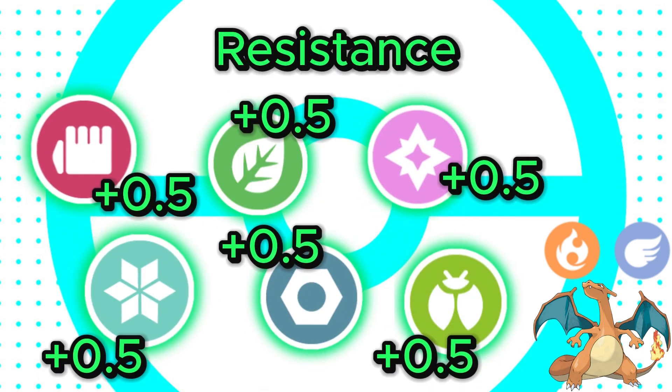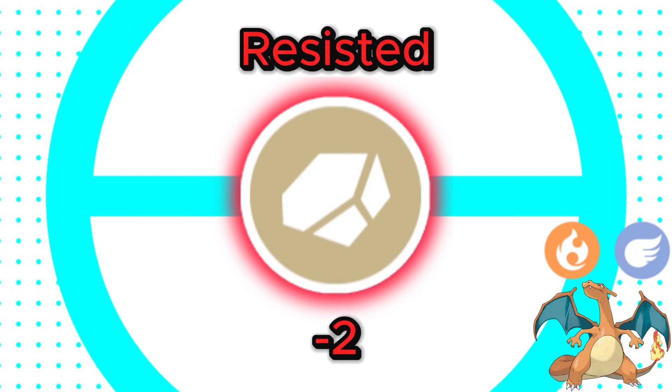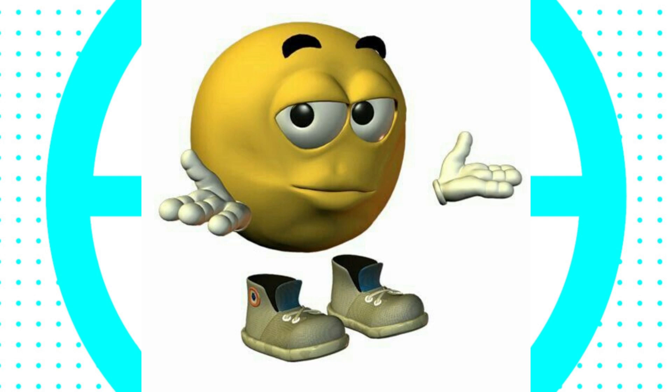It will gain half a point for each resistance, another half point for every double resistance, and lose 2 points if both types are resisted by the same type. It gains 2 for each immunity and loses 2 for each liability — types that are immune against it. If there is a tiebreaker, I will just choose.